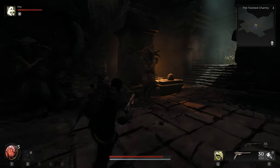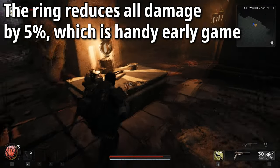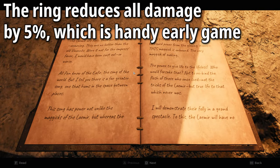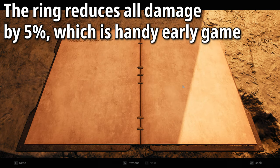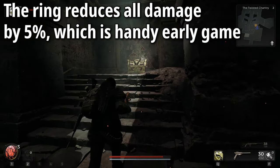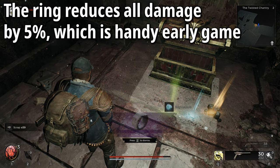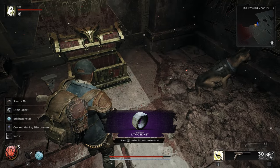The Lithic Signet will reduce the amount of incoming damage to yourself by 5%, which on a whole isn't very much. But to be honest, the majority of things in this game will only give you a minor boost. So, ways to reduce incoming damage means that you will be able to survive a little bit longer when it comes to firefights.